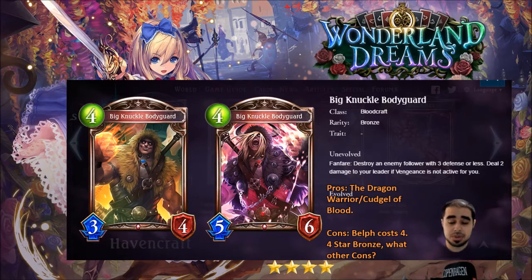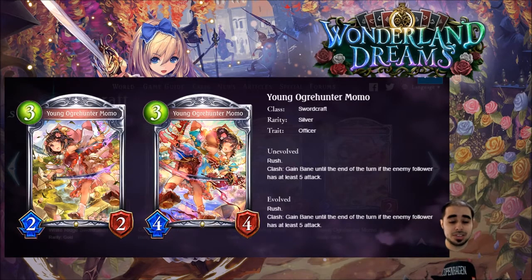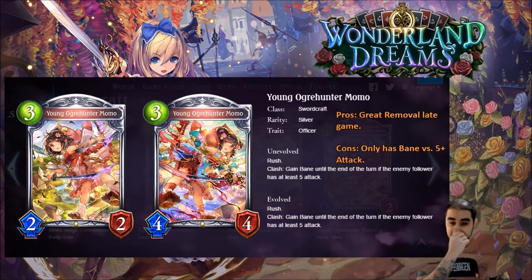This one is swordcraft — Young Ogre Hunter Momo, a silver officer with rush. She's a three, two, two with rush. Clash: gain bane until end of turn if the enemy follower has at least five attack. Late game, she can kill almost anything as long as it has five attack — she acts like a Scyther for dragon. I think she's very strong in sword and I'm excited to play her. Four stars — solid overall, and I'm really glad sword is getting rush followers that can actually trade up.